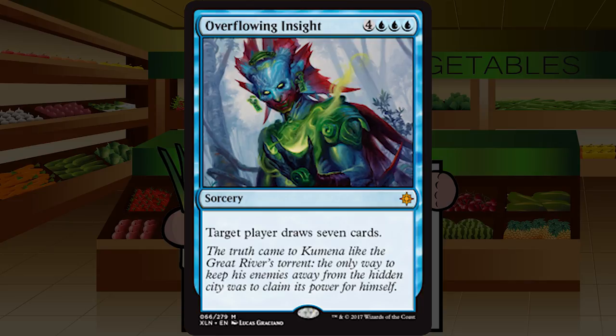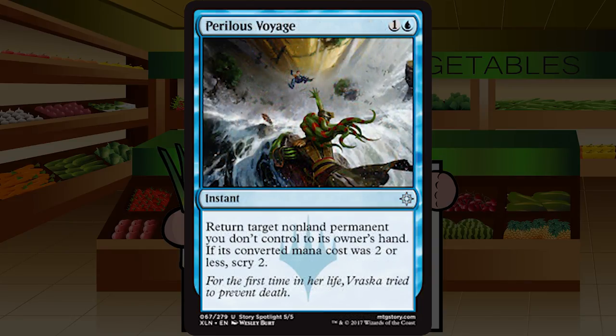Perilous Voyage is one and a blue for an uncommon instant: return target non-land permanent you don't control to its owner's hand. If its converted mana cost was two or less, scry two. Disperse is 100% playable and good, which is what this card is. Those times you can hit a two-drop or lower and scry two will be a ton of value — playing a one-drop, two-drop, three-drop, then bouncing their two-drop, scrrying two, finding more gas, and tempo aggroing them out. I'd pick this at about a B-minus.